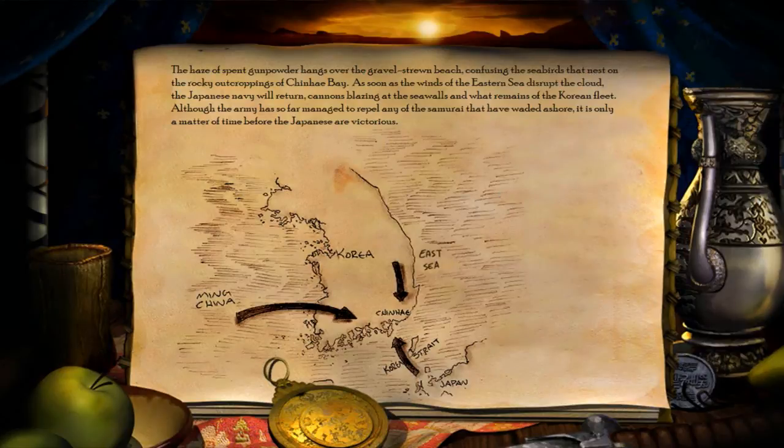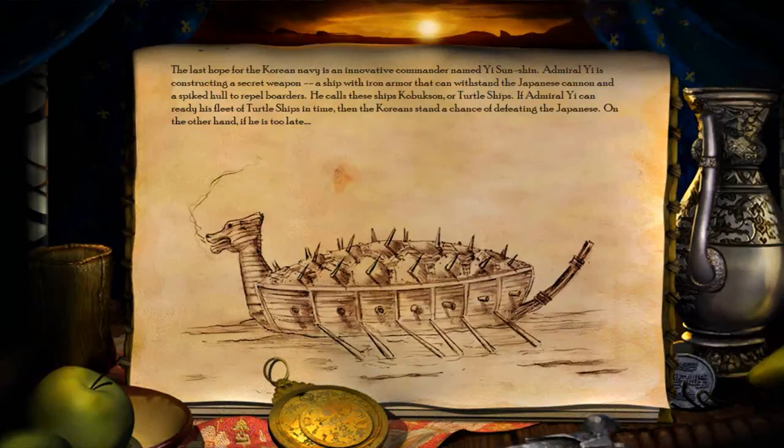The haze of spent gunpowder hangs over the gravel-strewn beach, confusing the seabirds that nest on the rocky outcroppings of Shin Hai Bay. As soon as the winds of the Eastern Sea disrupt the cloud, the Japanese Navy will return, cannons blazing at the sea walls and what remains of the Korean fleet. The last hope for the Korean Navy is an innovative commander named Yi Sun-Shin. Admiral Yi is constructing a secret weapon — a ship with iron armor that can withstand the Japanese cannon and a spiked hull to repel boarders. He calls these ships Kobuk-san, or turtle ships. If Admiral Yi can ready his fleet of turtle ships in time, then the Koreans stand a chance of defeating the Japanese.